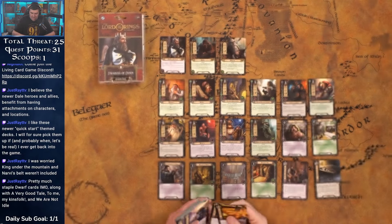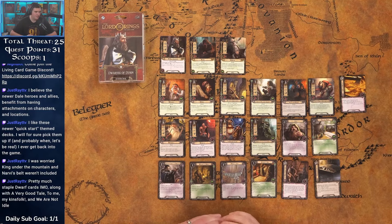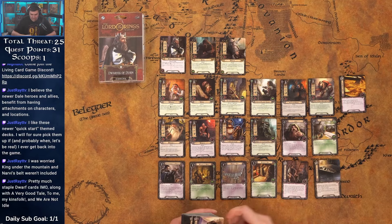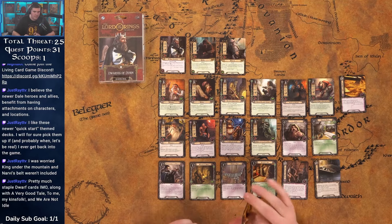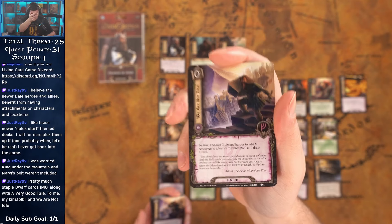Lure of Moria — three cost event: ready all dwarf characters. You quest hard with Dain, ready everybody, then attack hard. We're throwing as many allies onto the table as possible and being able to ready all three heroes plus all dwarf characters is great, though it is expensive at three. The Leadership curve in this deck is pretty high — three, three, two, two, three — so Narvi's Belt probably goes on Bifur or Ori to flex into Leadership.